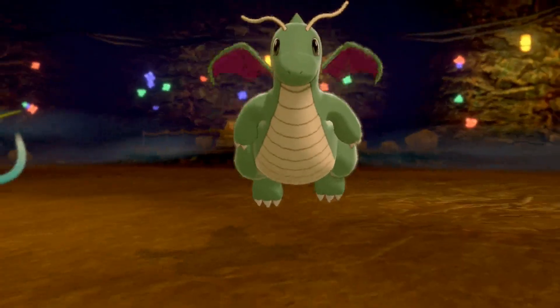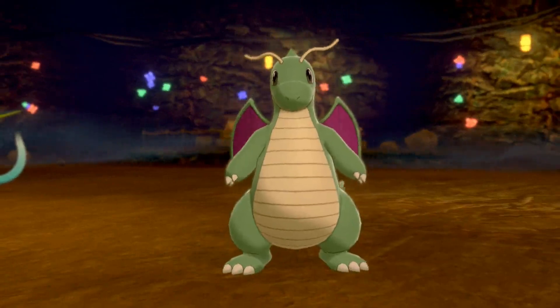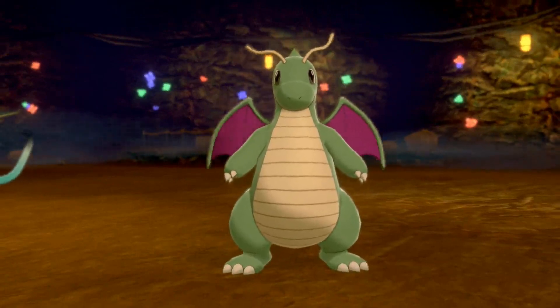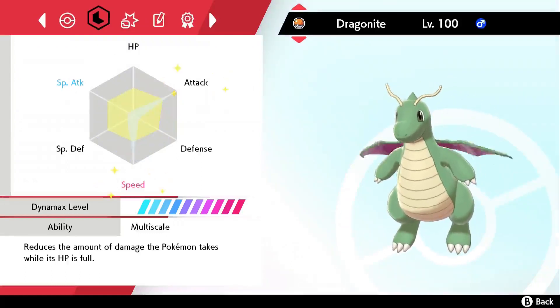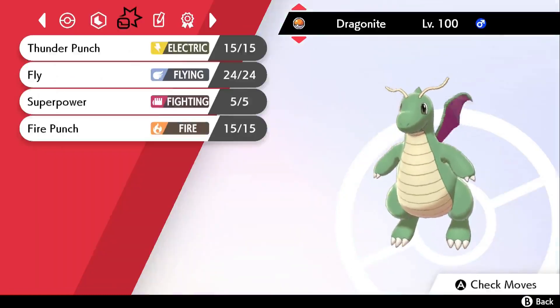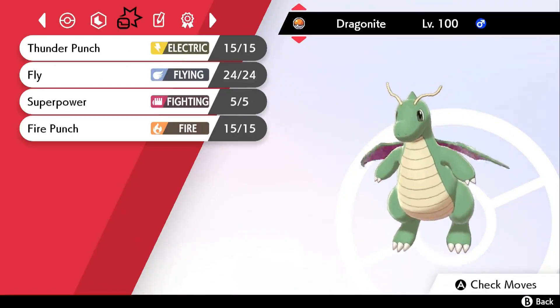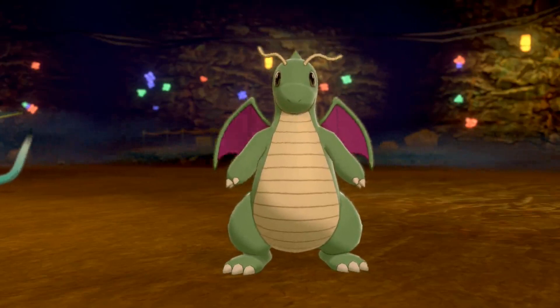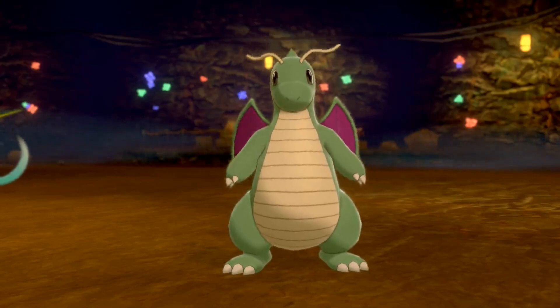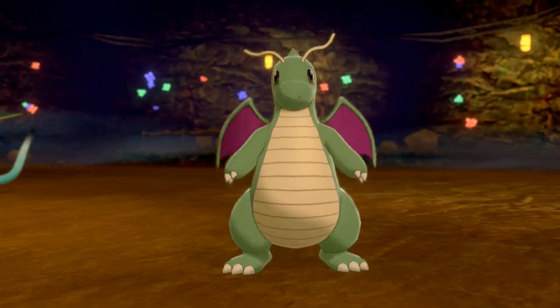Welcome back to the channel. Today I'll be attempting to get a sweep with the original pseudo-legendary, Dragonite. The Dragonite I'm running is a Jolly nature with max EVs in Attack and Speed and the Multi-Scale ability. For the item I'm running a Weakness Policy, and the moveset is Thunder Punch, Fly, Superpower, and Fire Punch — very offensive with as much coverage as possible. Hope you enjoy, drop a like and subscribe, and let me know what you want to see next.